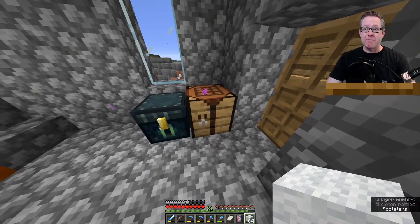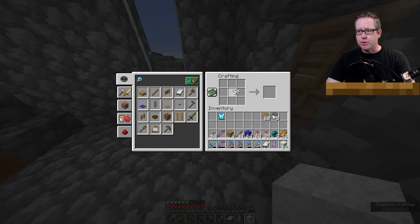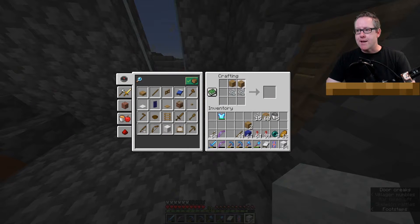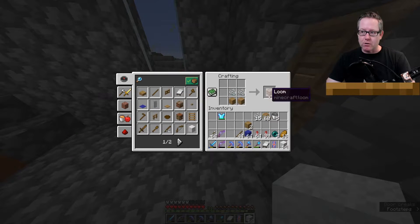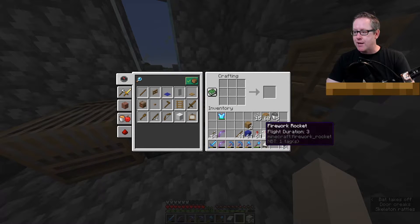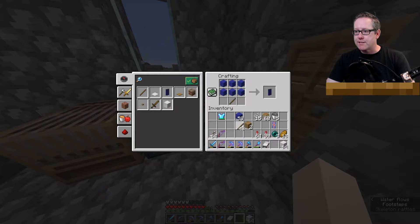The first thing we need to do is to make a loom. To do that, go to your crafting table. Put two strings together with two planks — put the planks below — and then you have the loom all ready for you. We have to start with white banners and blue banners, so let's get some blue banners going by placing six blue wool like that together with one stick.